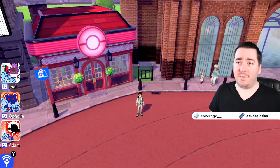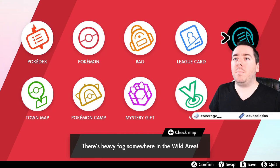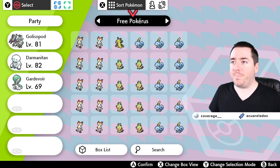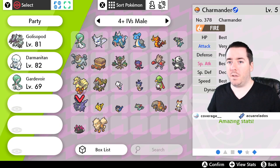Head to Wyndon, and you're going to go to this Pokemon Center right here. We're going to walk over to this second vendor. Who are we going to power up? I think we're going to power up our little Charmander. I think I put him in one of my four-plus IV males folders. There he is. And this is the Gigantamax Charmander that can grow up big and strong.